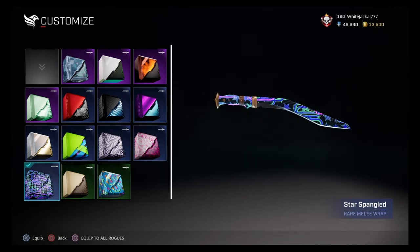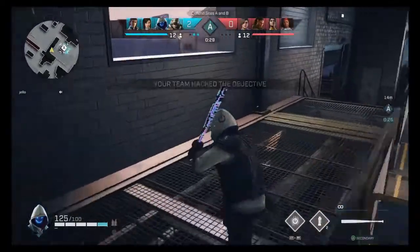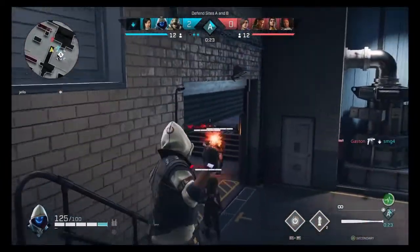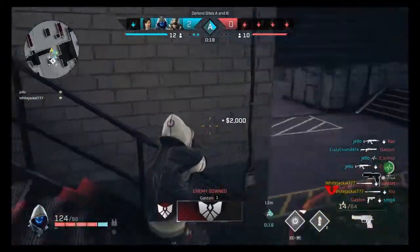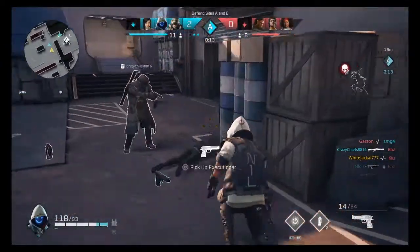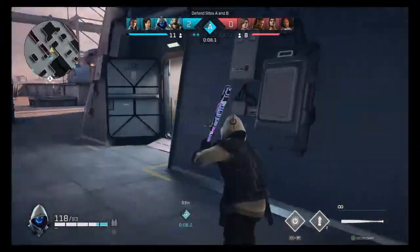First off we've got the baseball bat and it looks really nice — it does not look bad at all, honestly it looks really good in game. A double knockdown with the bat! That's sort of cool about the bat — it can actually bounce off targets and get ricochet kills, so that's a bonus. Yeah, not bad, and the skin stays attached.